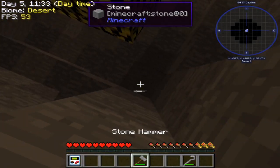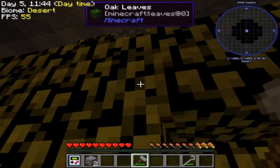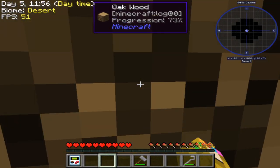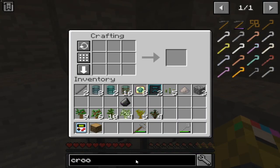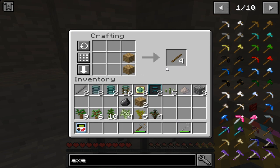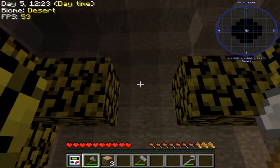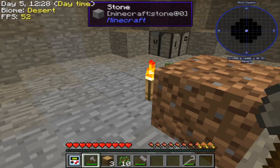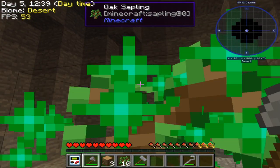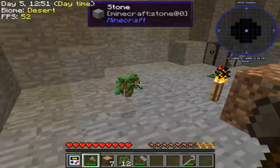I wonder if I can make an axe — let me check real quick, because if I can make an axe that'll be very useful. I cannot right now, but once I get a log I might be able to. I think this uses Tinker's Construct. I can — nice! Good to have an axe. Oh, and it's the decomposing trees mod — so useful to just have all the leaves fall and not have to break every single leaf by hand. Very very good.